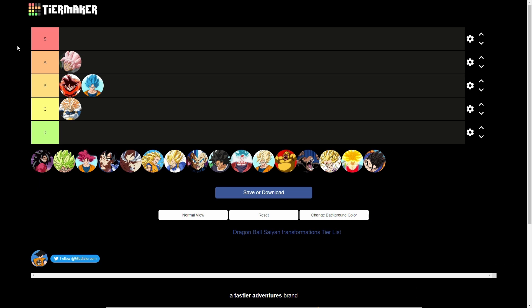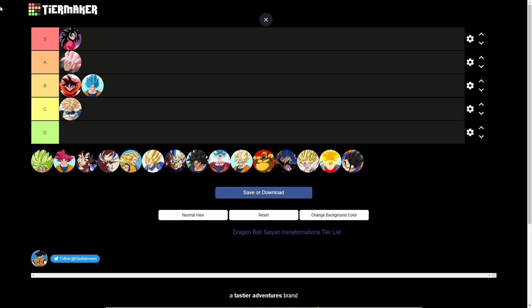Super Saiyan 4 — easily S tier. One of the best forms ever in Dragon Ball. It has the cool tail, the fur — everything looks cool about it, especially Goku's Super Saiyan 4 form. Vegeta's is tough too, don't sleep on it.